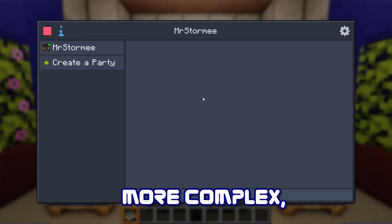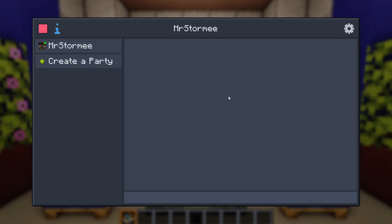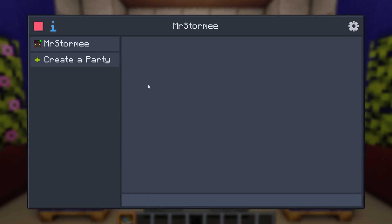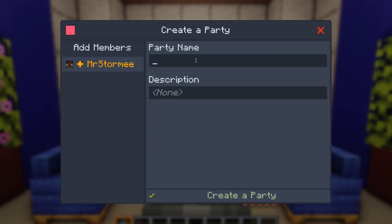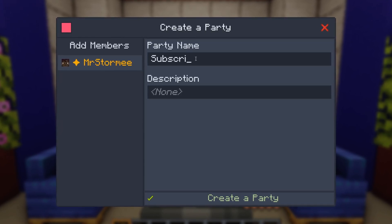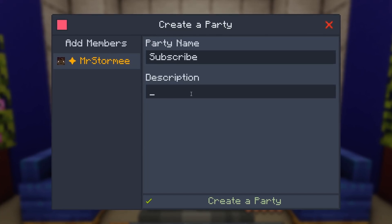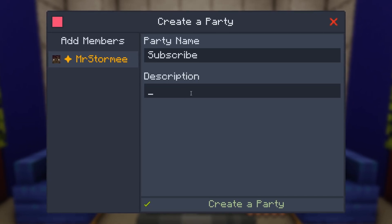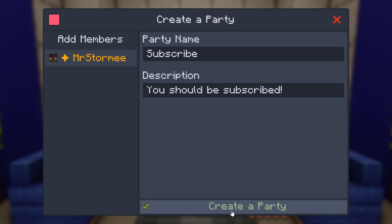Next up is 'My Team,' which is a bit more complex but very useful. This is where you can create a party — or guild, whatever you prefer — to quest with other players. You can set a party name and a description for what your guild or party is about, then simply hit 'Create Party.'